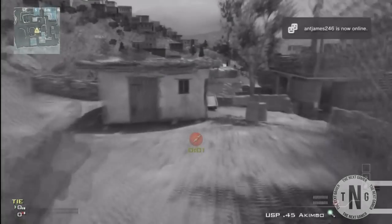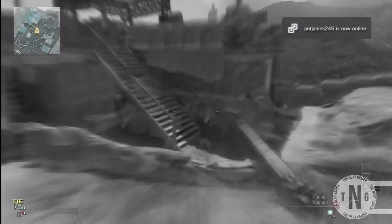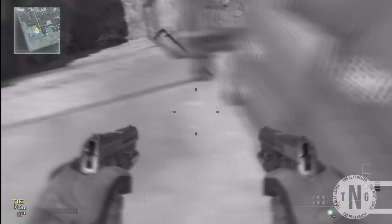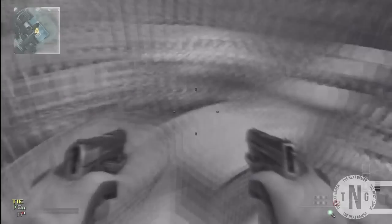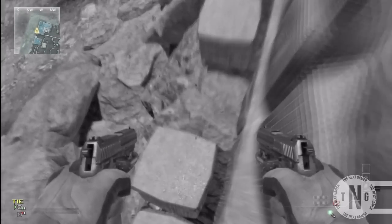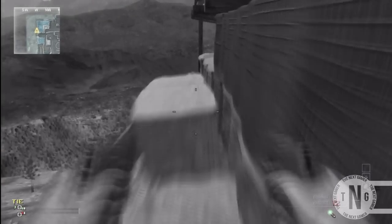Hey, what's up guys, dig23100 here, and today I'm showing you a brand new barrier outside of the map Lookout. What you want to do is follow where I go — walk up these stairs onto the railing, and then walk around these things that are on the side of the map.